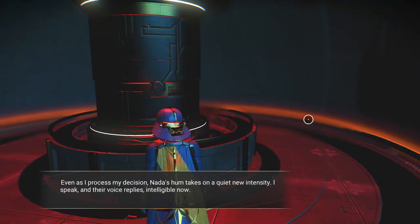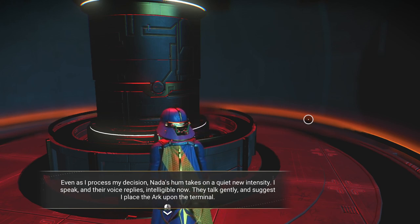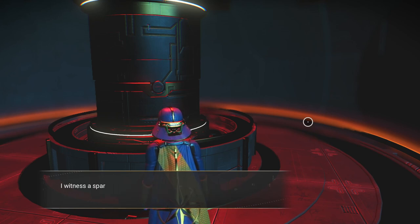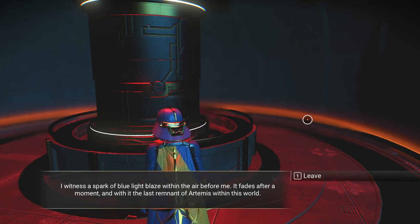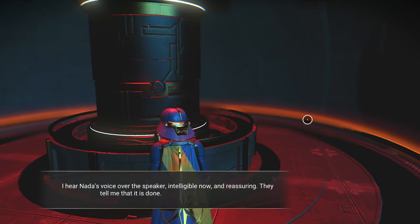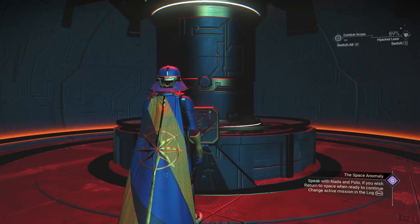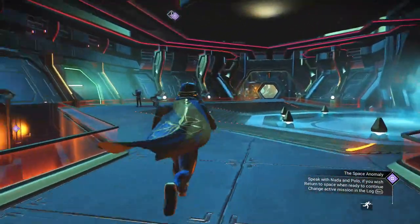Even as I process my decision, Nata's hum takes on a quiet new intensity. They talk gently and suggest I place the Ark upon the terminal. I do so and hear a whisper — a prayer. The Ark begins to unfold, twisting from its center, releasing the traveler's soul within. I witness a spark of blue light blaze within the air before me. It fades after a moment, and with it the last remnant of Artemis within this world. Nata tells me it is done — Artemis is at peace now. So it's sad, but Artemis is no longer in pain and has moved on.